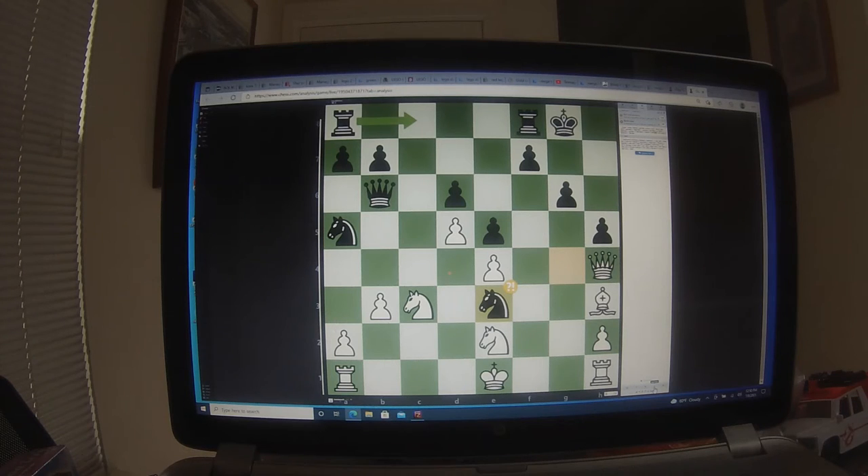That threatens the cheap shot check on c2, which I saw instantly. Knight e3 is a good post right there — it's a real pain in the rear. I can't move my king to speak of; king to d2 just doesn't look too enticing. I can't move my king away from knight checks — that's the annoying part.